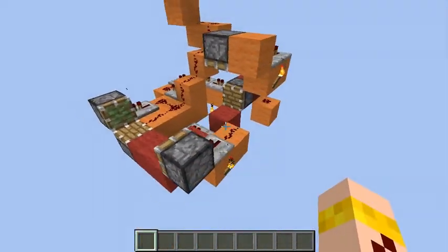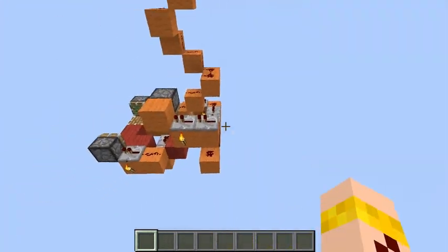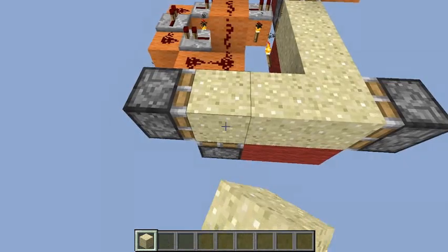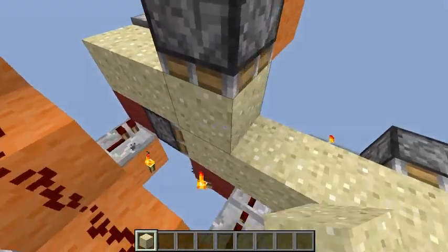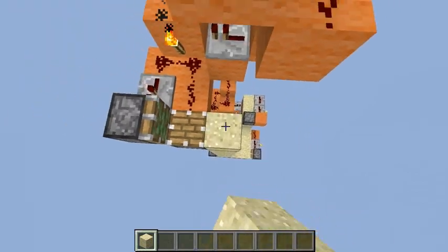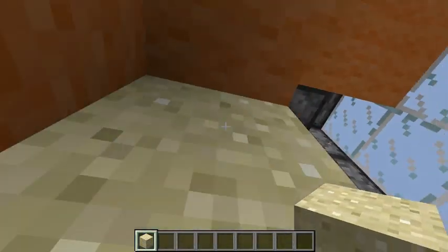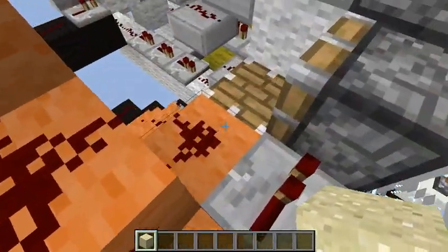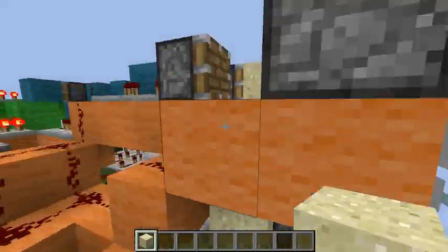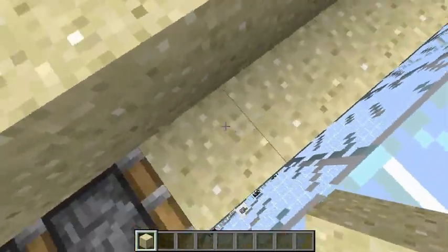Down here we have a bunch more pistons and the sand is supposed to come from here. So this is how the sand comes in - it comes here and down, and then this piston pushes it up. Then this piston grabs the sand and this piston pushes it even further up. It comes all the way up to these pistons, same thing happens here, and it goes up to this. And this piston just pushes the sand into the pit and it slowly fills up.